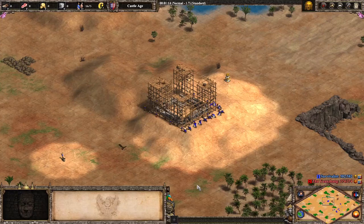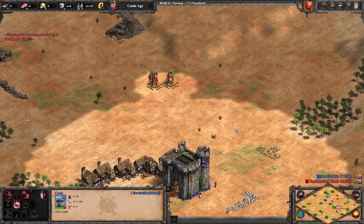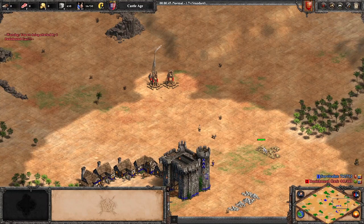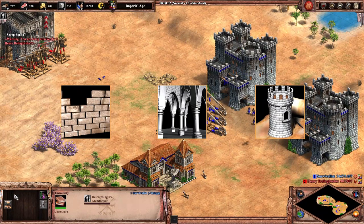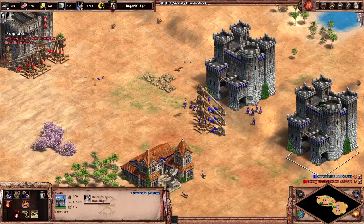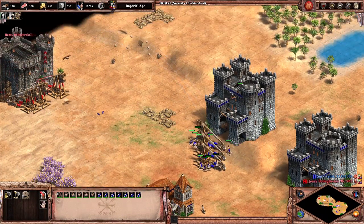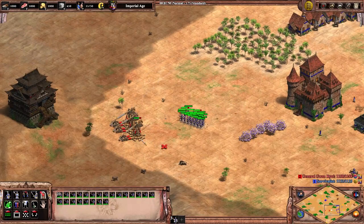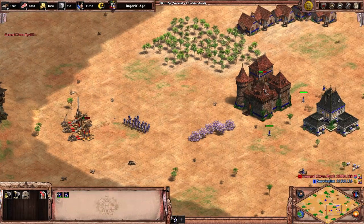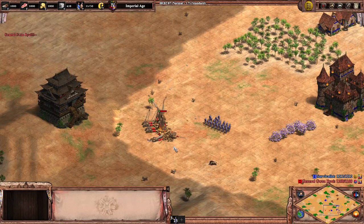It doesn't matter how high up on the hill your castle is, just that it's higher than its target. If there isn't a good hill, try to place it in a way the opponent can't attack it from atop a hill — at least then you're both on the low ground. In a treb war, getting masonry, architecture, and hoardings along with repairing can be the key to winning it. Usually you'll want to target the opponent's castle with your trebs unless you have extra accuracy from the Huns bonus or the Warwolf tech. If your opponent gets a castle on a hill outside your base, build a castle in a spot which forces the enemy trebuchet to move out of the protected area of his castle. If you build your own castle in a position where he can just treb you from the high ground, you're going to have a bad time.